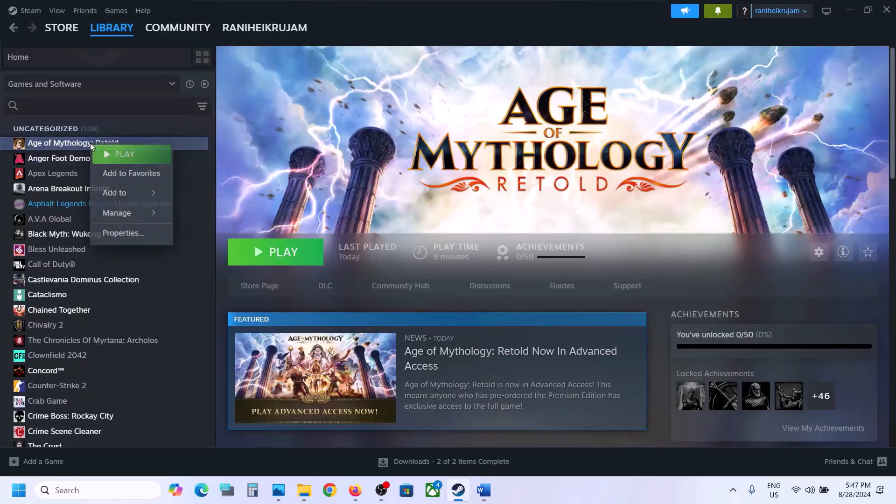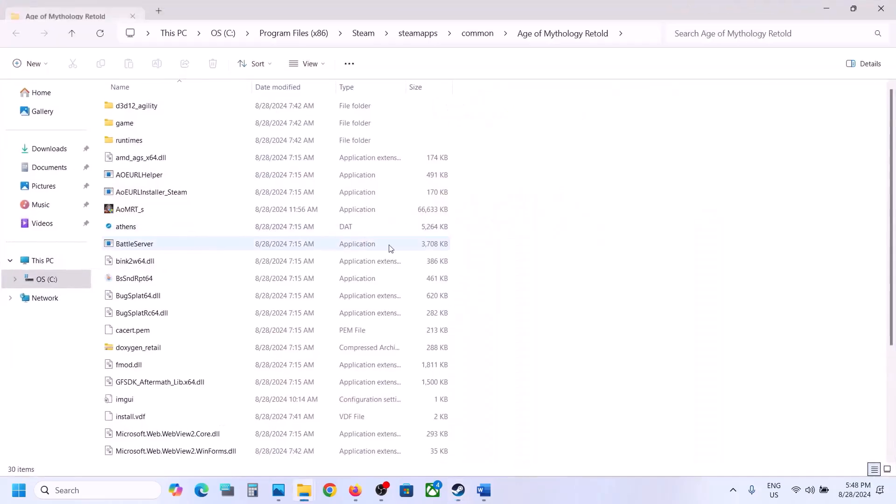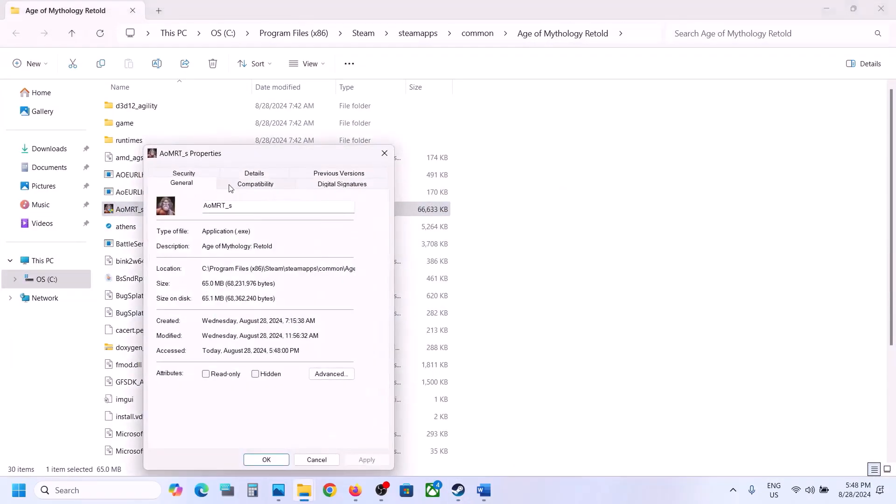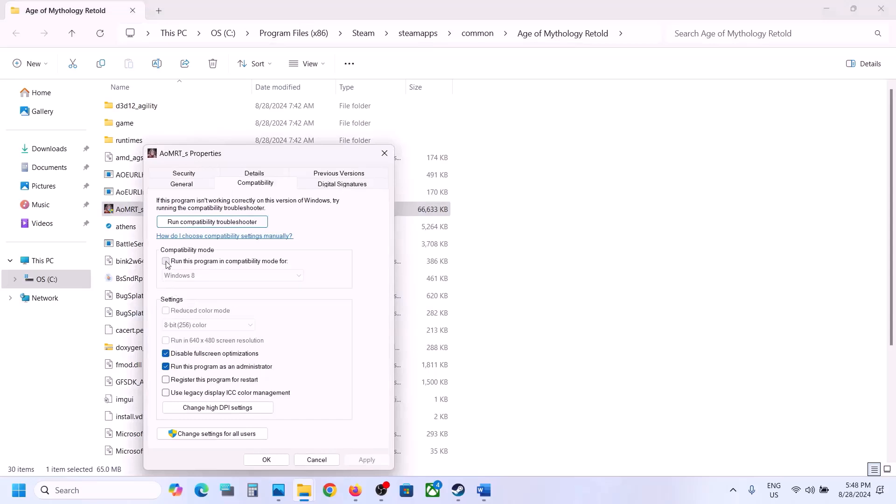If that does not work, right-click on the game, select Manage, and click Browse Local Files. Then right-click on the game EXE file, select Properties, and go to the Compatibility tab. If the option that says 'Run this program' is checked, uncheck it. Hit Apply, click OK, and launch the game.